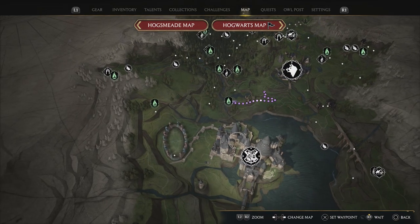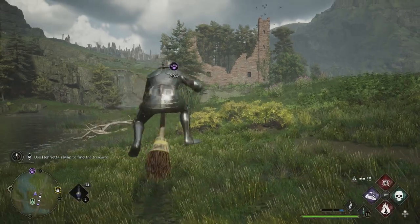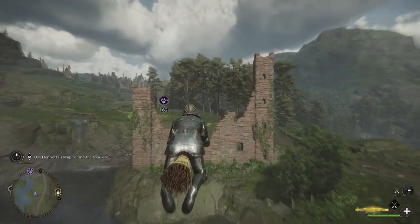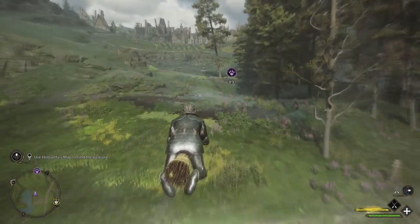If you want to do this as a money-making method, you can just switch your difficulty down and put it on story mode. That way, when you try to gather them with your knapsack, instead of having the mini-game where you have to press Square or X, there's no mini-game at all and they just go straight in the bag — it makes it much easier and much quicker.